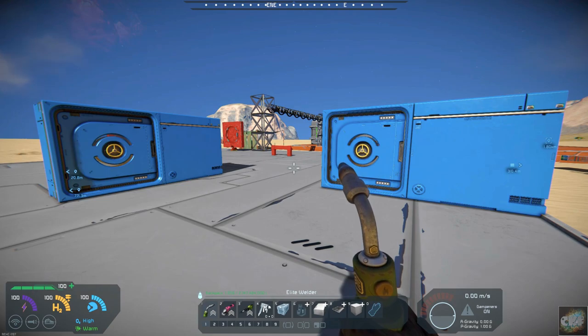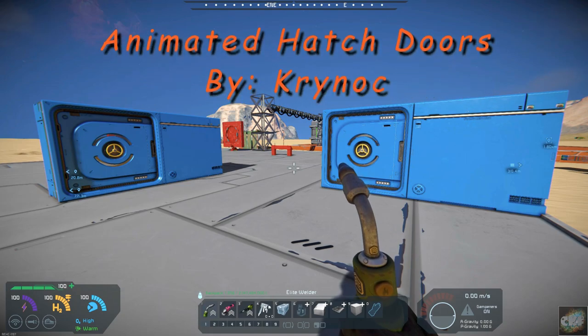Hello, all you space engineers out there. Commander Kingfish here, and it is Mod Wednesday. Today's mod is just a simple little mod. It's another mod by Kronok, and it's called Animated Hatch Doors.